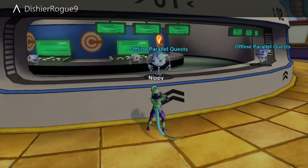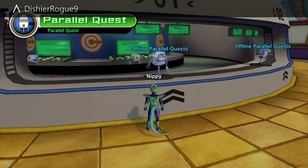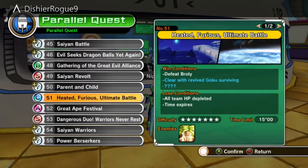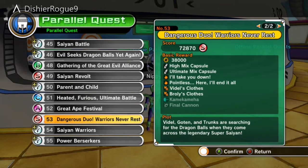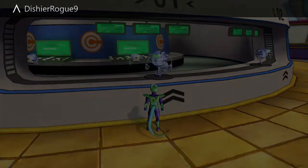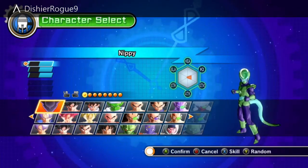Another asset that's really useful is power leveling characters. We've gone back to Nippy - you can see he's still level 1, we've not done anything with him. You want to go to the 7-star parallel quests that are unlocked when you've basically completed everything. You want to do Great Ape Festival first with a higher level character - don't do that with level 1, it's going to be a nightmare. Do it with the character you started with, then you unlock Dangerous Duo Warriors Never Rest. It's a Dragon Ball Collection mission and you will be fighting against level 80 Broly.